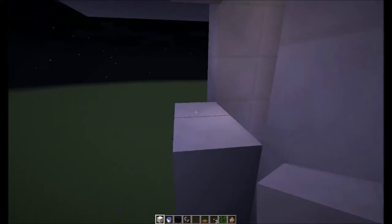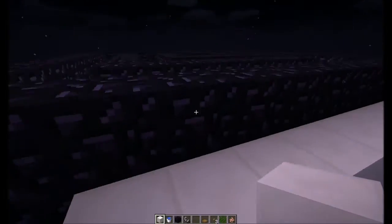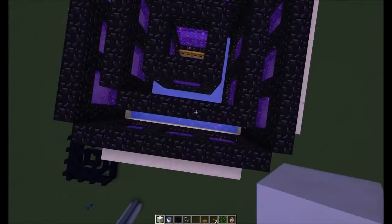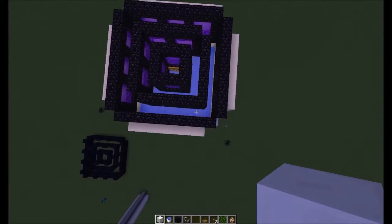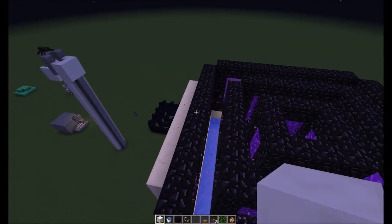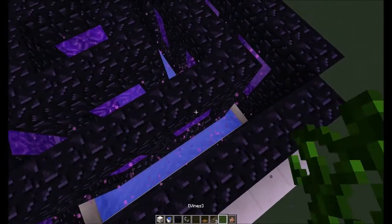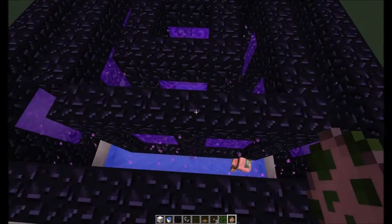There you go, we have completed the mob trap. No pigmen yet — we'll keep flying up top to see if we can get a couple. If not we'll throw a couple of spawn eggs in so you can see how it works. I suggest if you want this to be more successful, keep going up — go as high as you want, just keep repeating this pattern further and further up. The more portals you have, the higher your spawn rate is going to be.